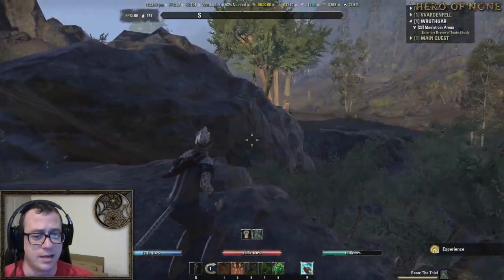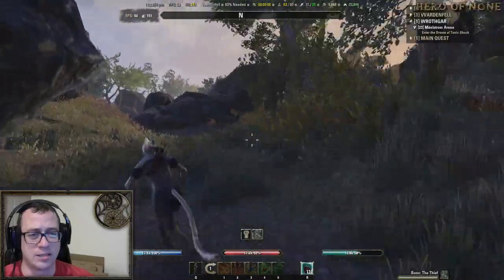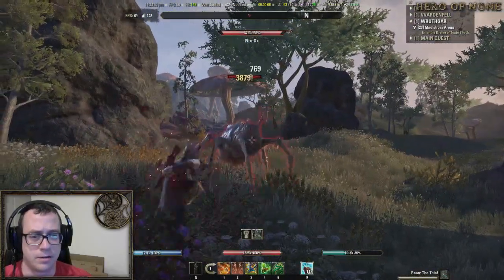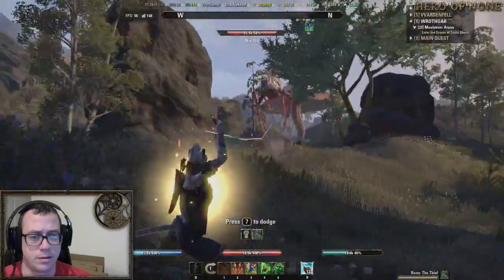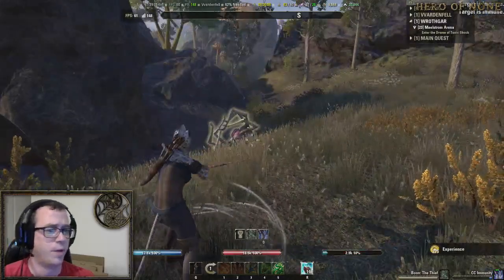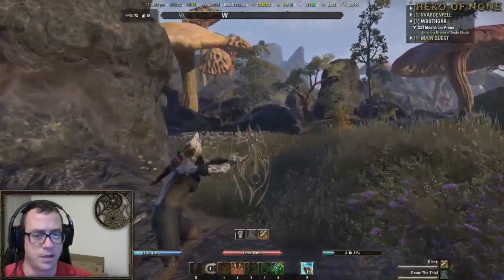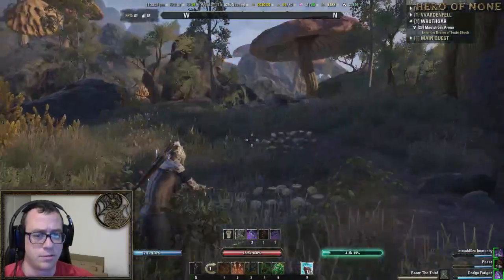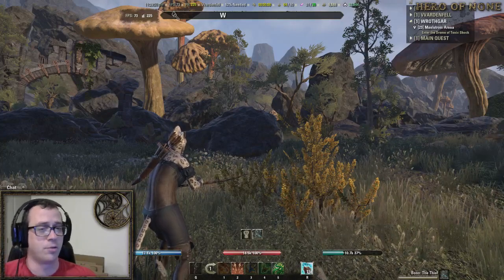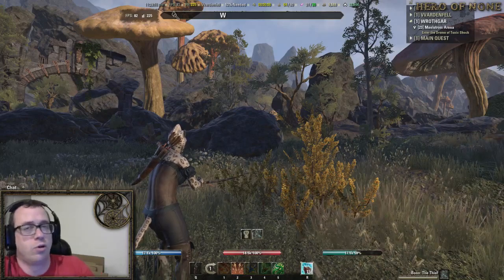See how fast I fired that — weaving light attacks and Draining Shot together. Without animation cancelling, the combat seems extremely, extremely slow. It's much, much slower. Basically, what you're looking to do: you can block while you do it, you can roll dodge. The idea is that your skills are on one global cooldown timer, your light and heavy attacks are on a different global cooldown timer, and your block and roll dodge are on yet another timer. So you can weave those together to work it however you need to.